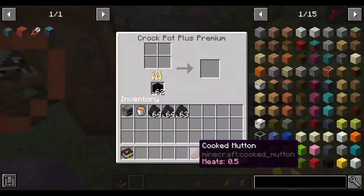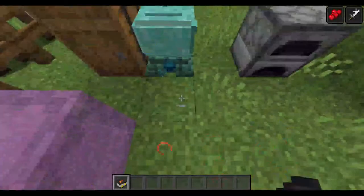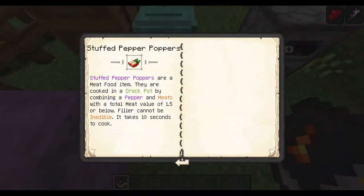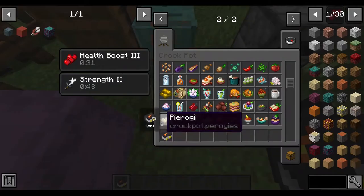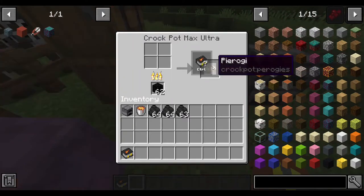I believe this is also a four-item recipe — a milk bottle, carrots, beetroot, and cooked mutton. This shall create another interesting food, which is a pierogi — which is quite tasty in real life. It's pierogi — there we go, it's pierogi.